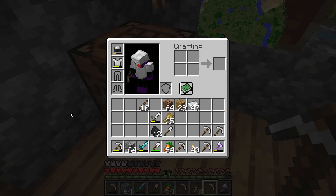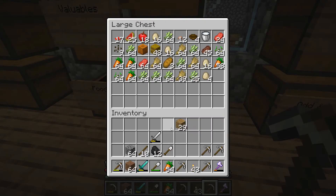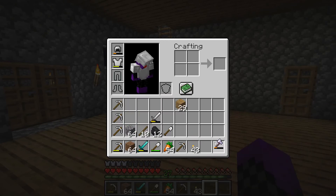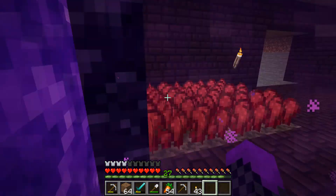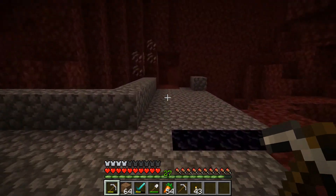We've got some picks, we got food, and we got dirt and cobble just in case we need to build any structures while we're there. We can put this wheat away, we don't need that. Got shovels, got picks. We won't be needing that while we're in the Nether. Okay, I think we're good — ready to go.